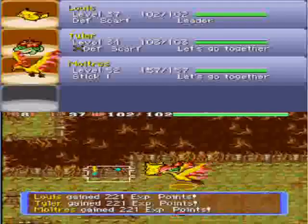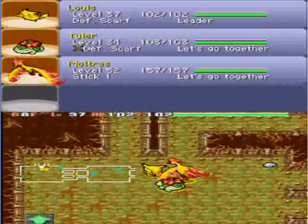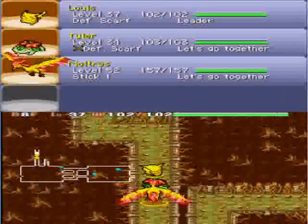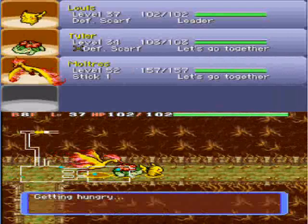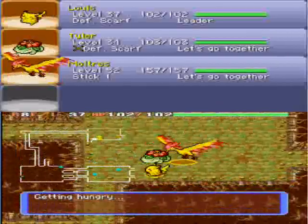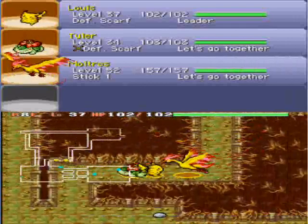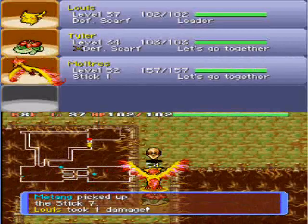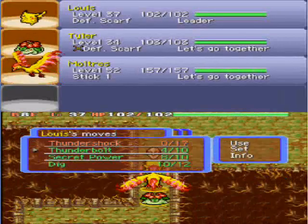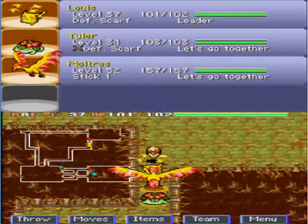I wouldn't have been able to get all the legendaries in Red Rescue Team without using Wondermail codes, because there are some dungeons in that game that are ridiculous and you need to generate stuff to get through them — like defense bands, power bands, stamina bands. The stamina band is actually really good; it decreases how fast your hunger goes down.